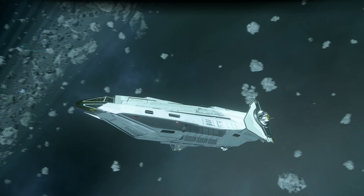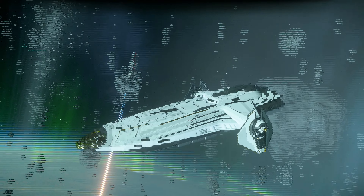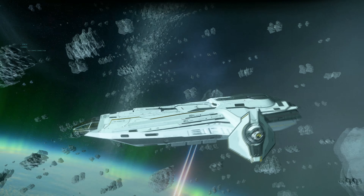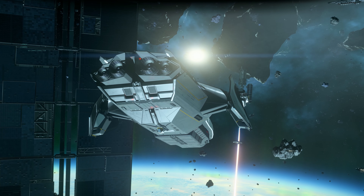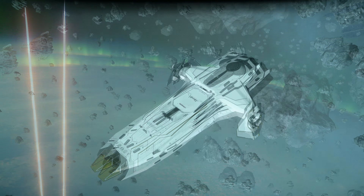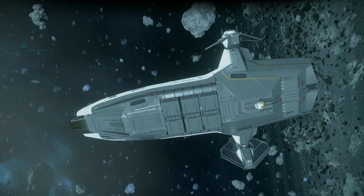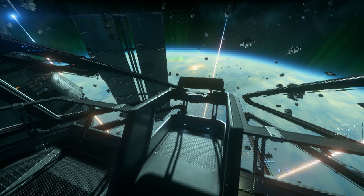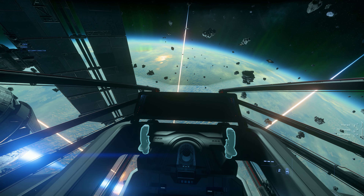It has a little mini hangar for a snub ship to come out and do a few things. It also comes with a rover stored in the back area. So that's the outside of the Carrack — it's a very cool looking ship.